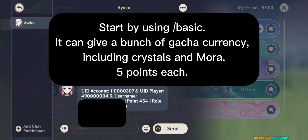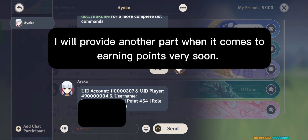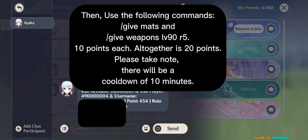Start by using the basic command. It can give a bunch of Genshin currency including crystals and mora, at 5 points each. I will provide another part on earning points very soon. Then use the following commands: give mats, and give weapons LV90 of 5 — 10 points each, altogether 20 points. Please take note there will be a cooldown of 10 minutes.